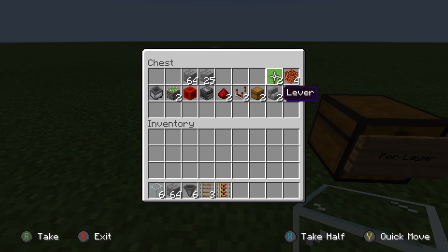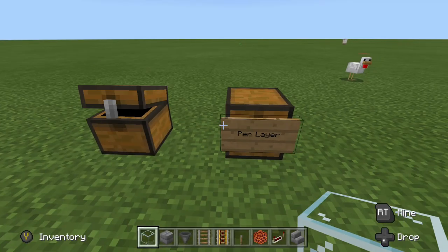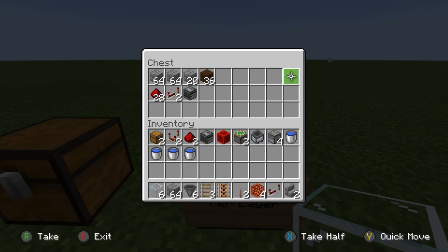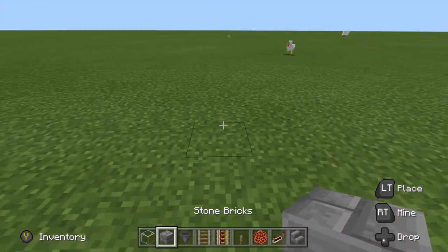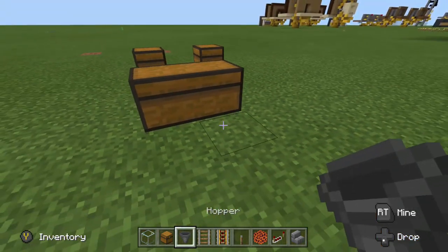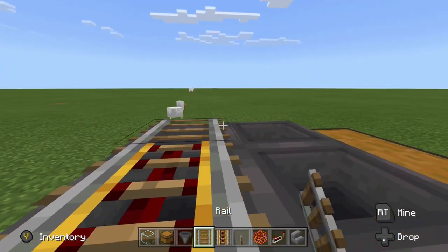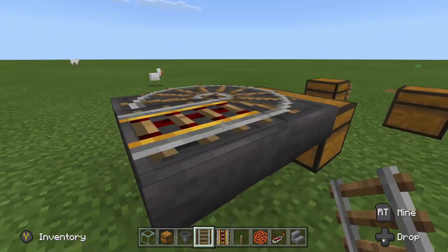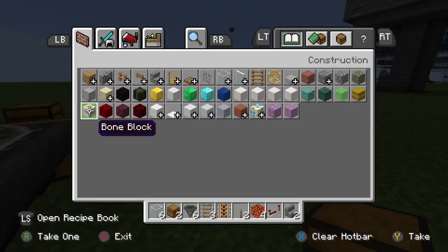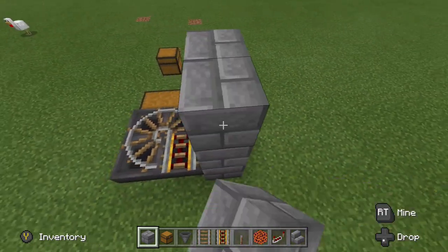Now we'll grab all of our items and start construction on the bottom layer of this mob farm. The first thing we want to do is grab and place a chest, then place a double chest. I'm going to have four hoppers all running into the double chest. Then I'll place one powered rail and three regular rails on the other three hoppers, so you'll end up with a format that looks something like this. Next, I'm going to surround this with blocks — I'm using stone bricks, but you can use whatever blocks you want.